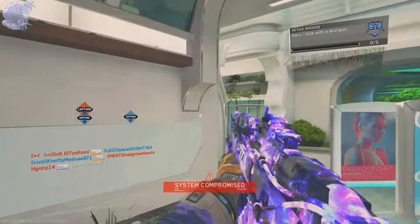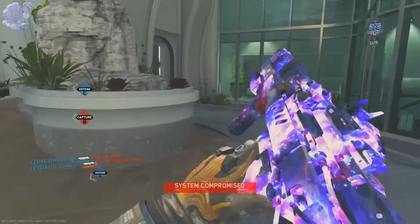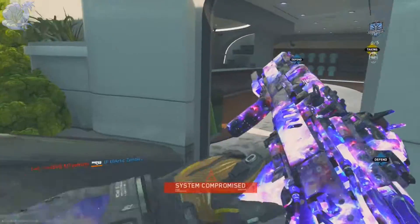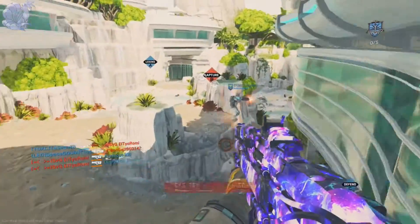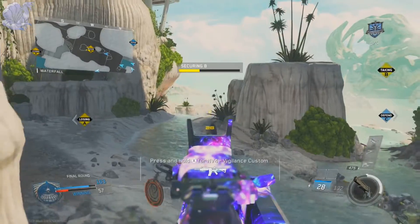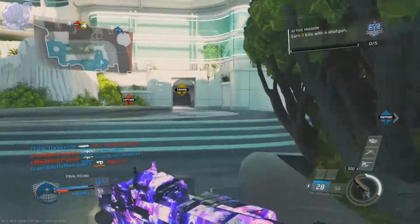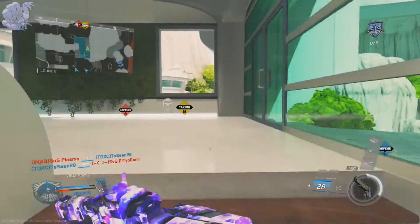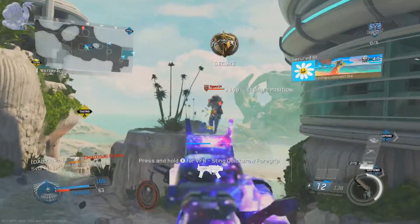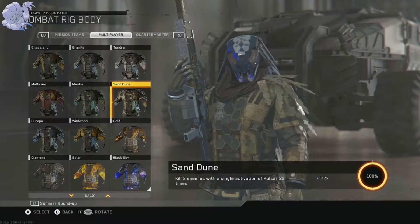Body challenge — Multicam: get 50 kills while using active camo — same tips as Tundra. Mantis: kill two enemies with a single activation of Pulser, 10 times. When you activate Pulser you can see enemies highlighted for about four to six seconds. The key is to activate it in locations where enemies are likely to be. Play Ground War rather than Domination — more players on the map means more targets visible when Pulser is active. Rush to two targets immediately and focus them down.